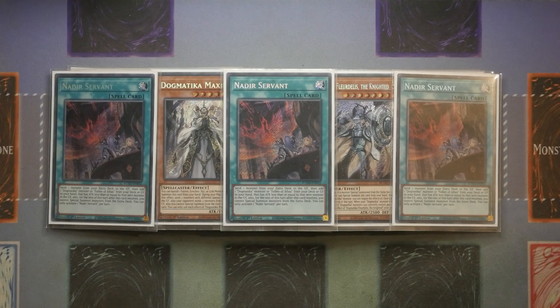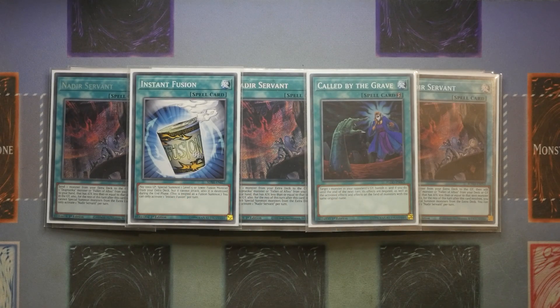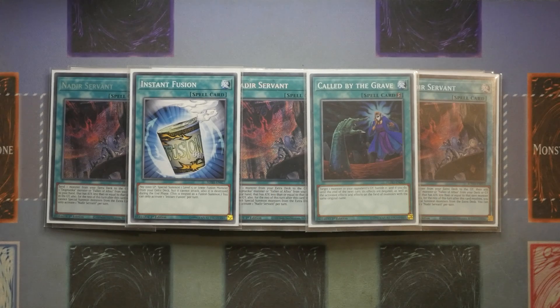Before we move into the hand traps, the two counter cards to deal with Drolls and hand traps: I've gone with one Called by the Grave and one Instant Fusion. The way I see it, Instant Fusion is technically a second copy of Called by the Grave, but it takes up an Extra Deck space — you play Instant Fusion, summon Millennium-Eyes Restrict, and that gives you the ability to protect yourself from most hand traps. That's how you get past Droll and Lockbird. They'll usually try to drop it off the back of your Tenki, but you should be using Tenki as one of the last cards you play in your entire hand so you can play through quite a lot more first.